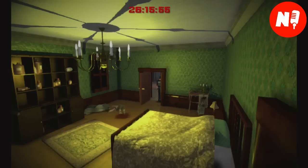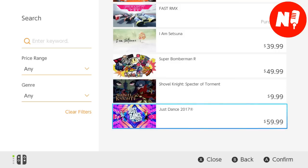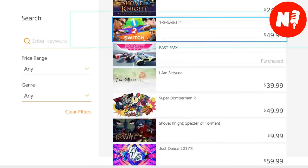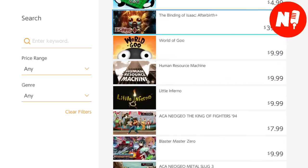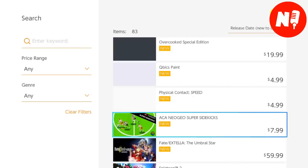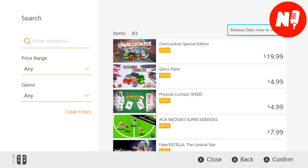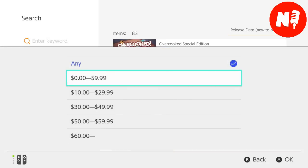If you want to update your library on your Switch and get a lot more games, listen up. All of these games are under $10 — all fantastic games. These games are all available on the US eShop. This is the US buying guide for games under $10, so let's get it started.